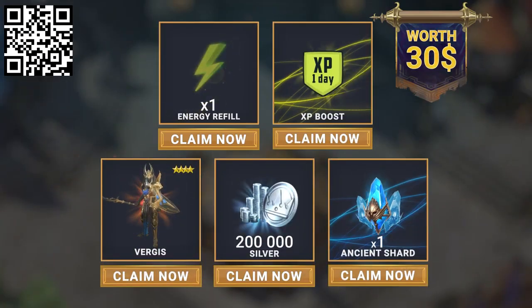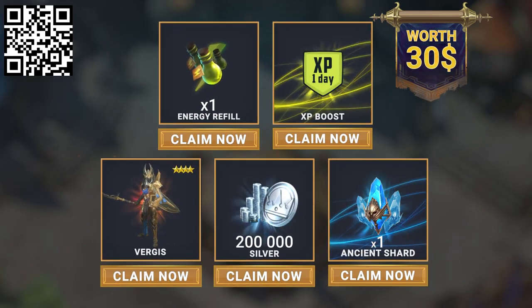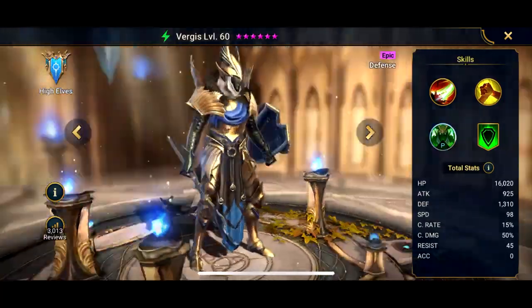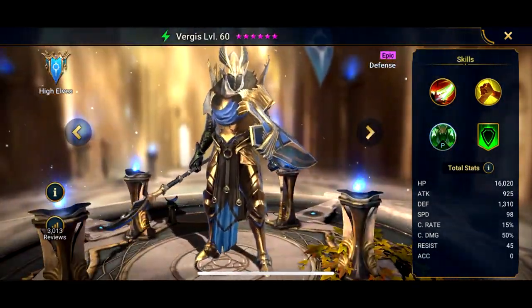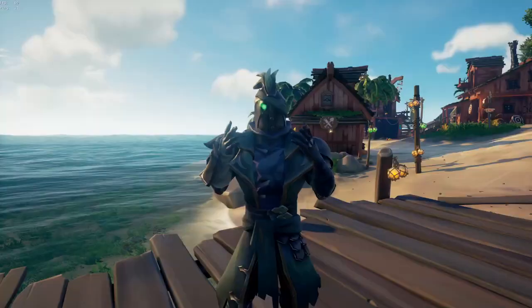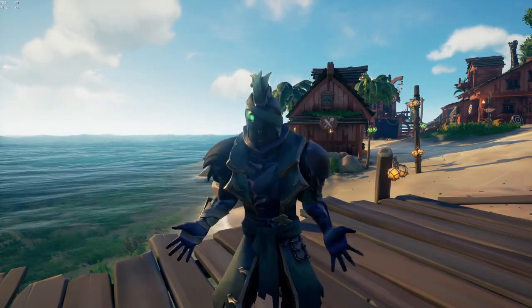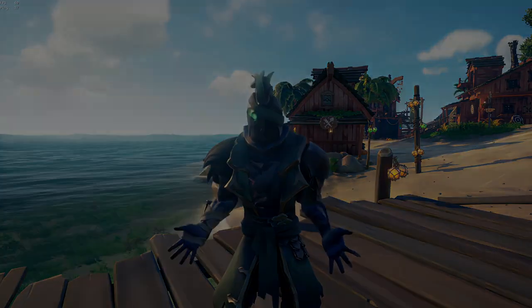And if you haven't started playing Raid yet, click my link in the description or scan the QR code here on screen. Available for new players for the next 30 days, you'll get unique bonuses worth $30 — a free epic champion Virgis, 200k silver, 1 energy refill, 1 XP boost, and 1 ancient shard so you can summon awesome champions as soon as you get in-game. All this treasure will be waiting for you, so just click the link in the description and I'll see you in-game.